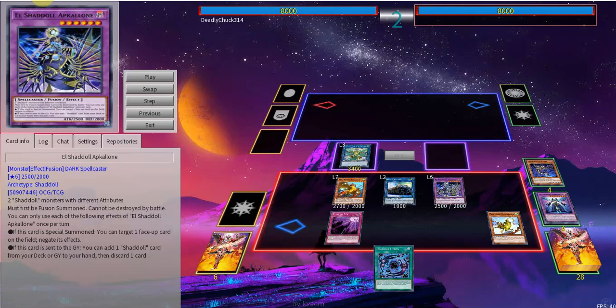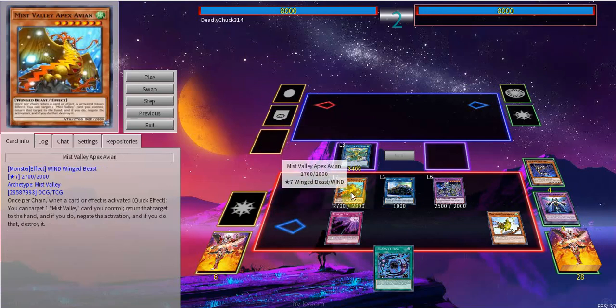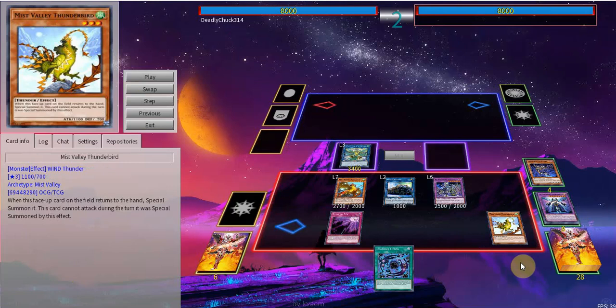You're gonna even send a Wendy to summon a Beast and get a little bit of follow-up if they just pass. You do have lots of options here. The way Infinite Gates work — in case you don't know — Avion reads: once per chain, you can bounce a card your opponent controls back to the hand and negate it. And when Thunderbird goes from the field to the hand, you can summon it right back. So now you're doing this once per turn, and you can infinitely negate cards your opponent controls.